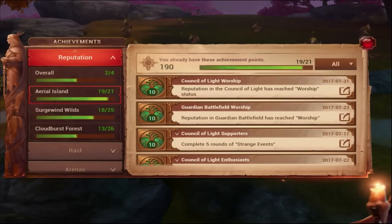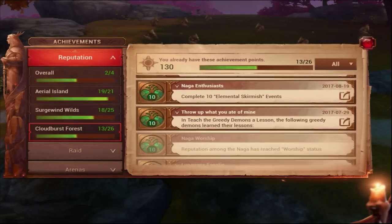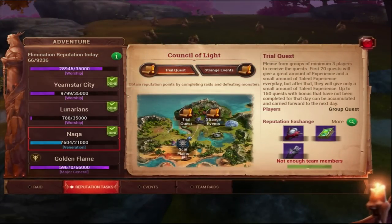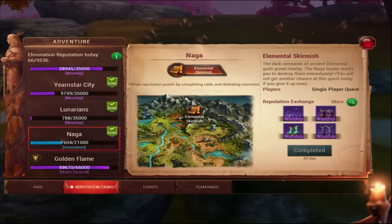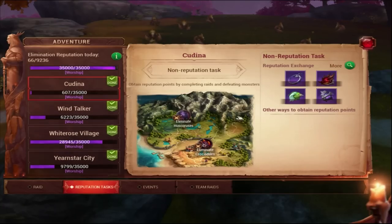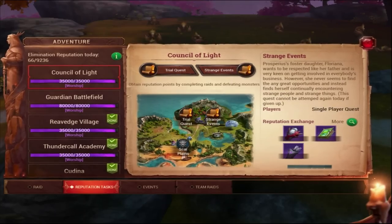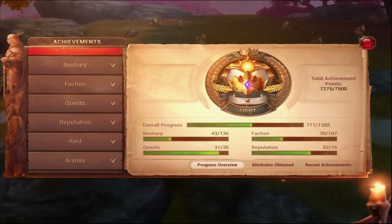Look at your reputation tasks. All these achievements are based on your reputation. You have reputation tasks, and even though you can only do two a day, I complete all of them every single day because there are achievements tied to them — like you have to do 50 strange events, 50 preparation quests. Even though I don't get rewards from them, I do them for the achievements.